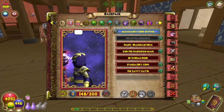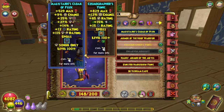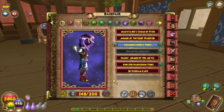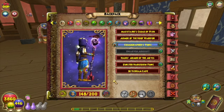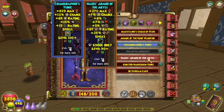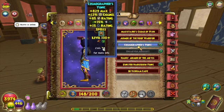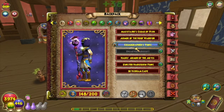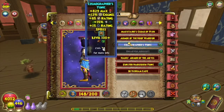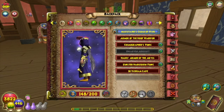Now I'm going to take a look at some of the robes. This is the first robe I got, which is the Cosmografer's Tunic. It doesn't explicitly say, and it doesn't give an ice spell, but in my opinion it's ice-themed just because of the color scheme. I think it looks pretty decent. I also have an ice wizard and I don't think I'm going to be using it for her, because again the stats aren't that great.